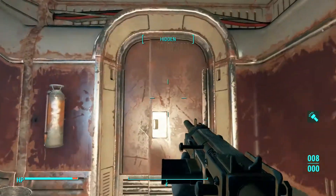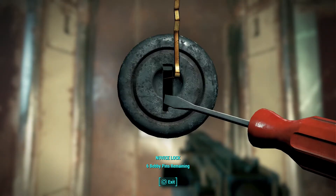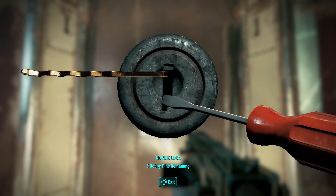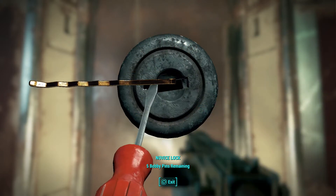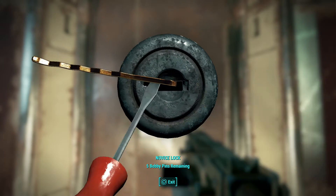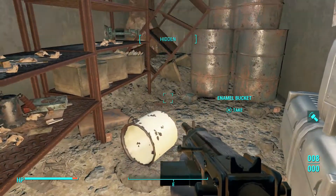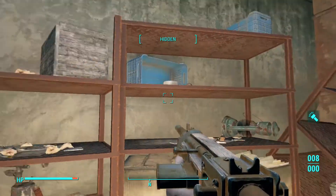As soon as you enter the Mass Fusion building, you're going to want to go straight right on the first floor. You're going to find this locked door — you're going to want to pick it. Inside this door there's going to be a bucket, and this bucket is crucial to what we're going to do.